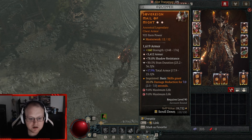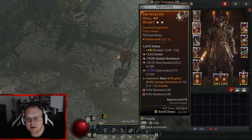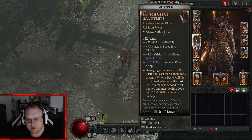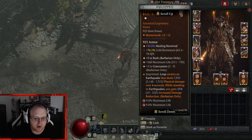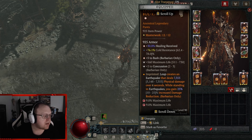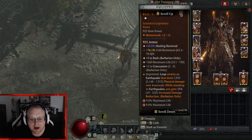Pain Gorgers — this one I found is insane. Max roll on the unique power and max basic damage, and it masterworked basic damage again. These legs are my most recent — I actually crafted for these for once.